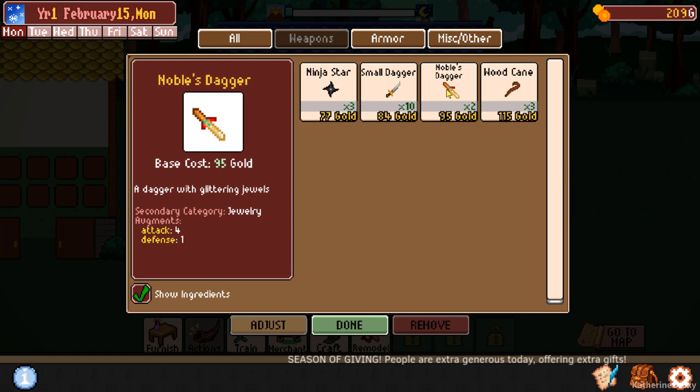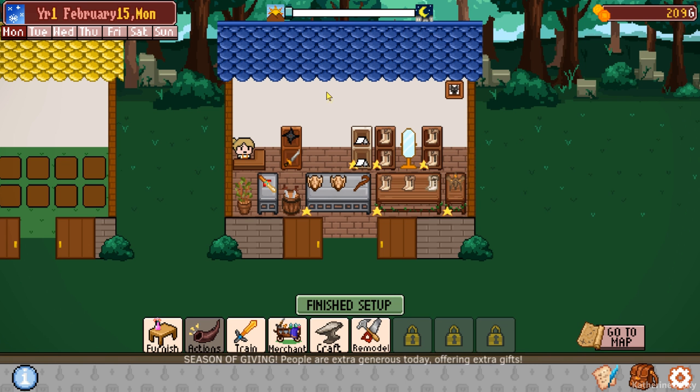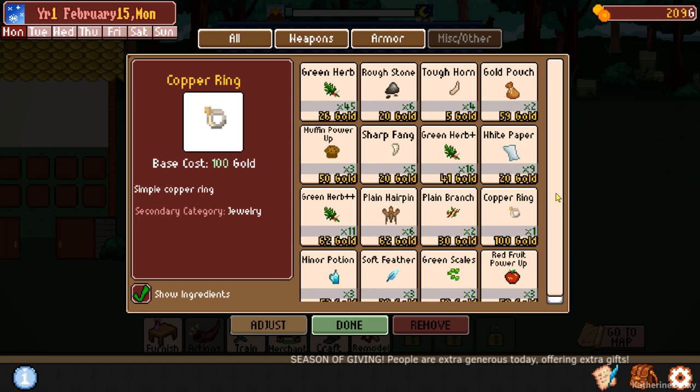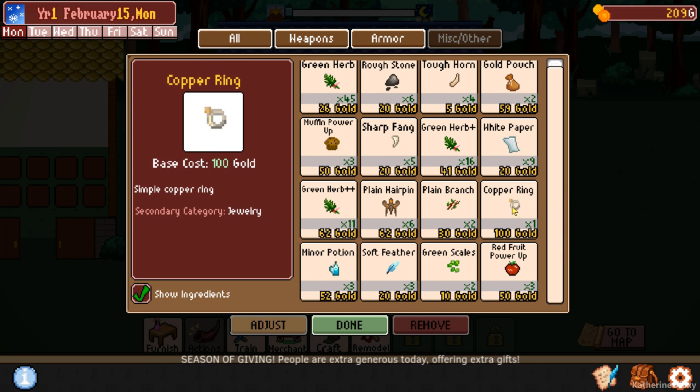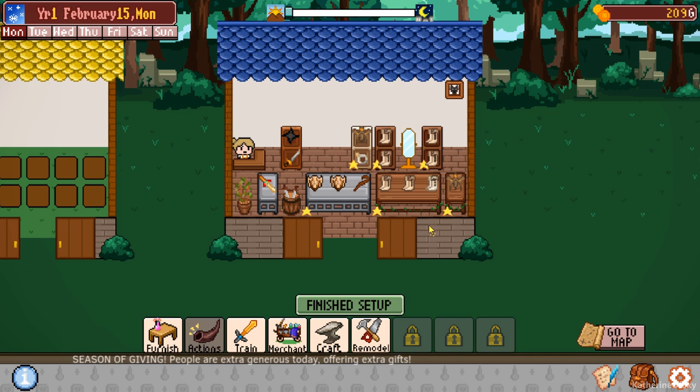This is tools ninja. Let's get the dagger. Then small dagger, then ninja star - again for the variety of stuff. Miscellaneous items - copper ring and a hairpin. And I think that's probably what we want to do.